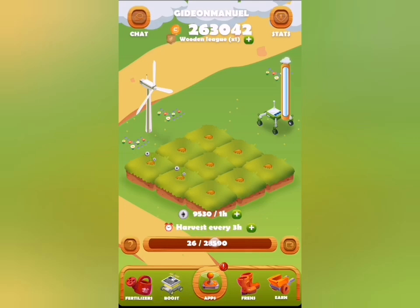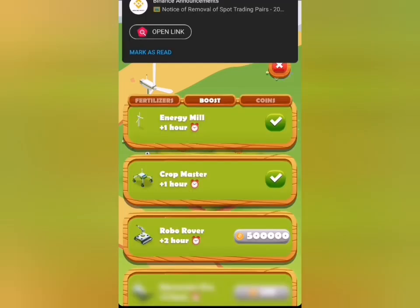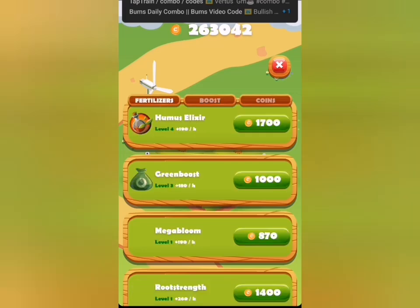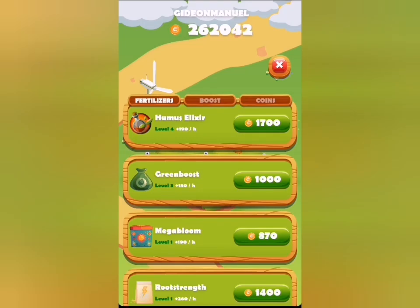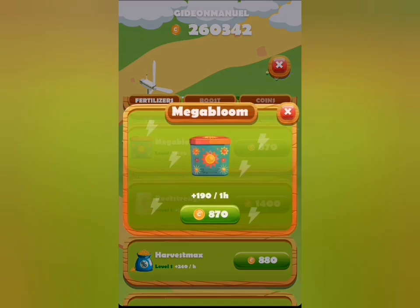To boost or increase your earnings from your farm, you have to go to the Boost tab and make sure that you get some of these boosters, so that they can boost your crop yield. You can see I've gotten some of them to a higher level and I can actually buy more of that, which will help my crops grow faster and give me more rewards.